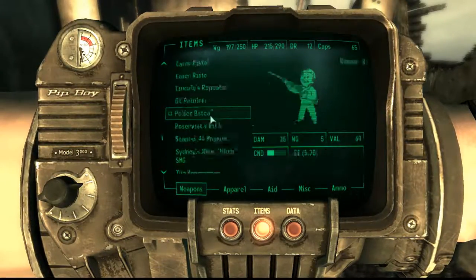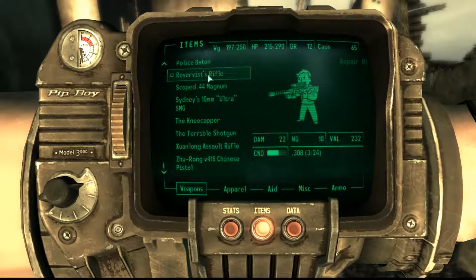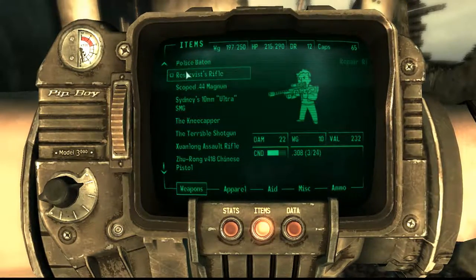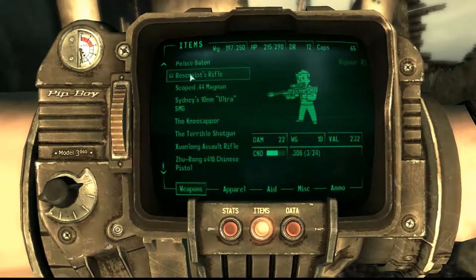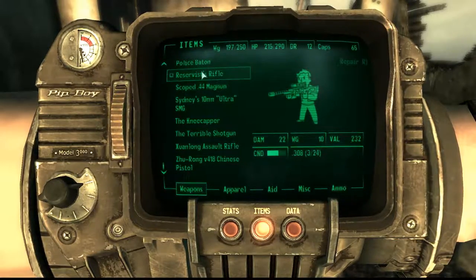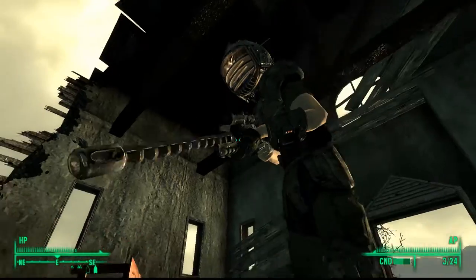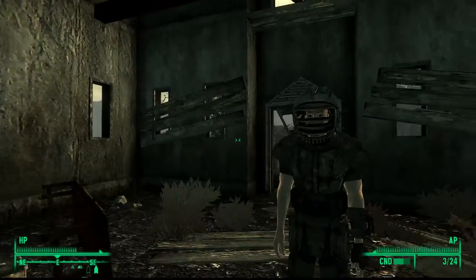Here are the stats of the Reservist Rifle: it does 22 damage, has a weight of 10, and a value of 232. It runs on .308 rounds, the same as the hunting rifle, and can be repaired with other sniper rifles. The damage is really good for its condition. It looks like any regular sniper rifle in the game.